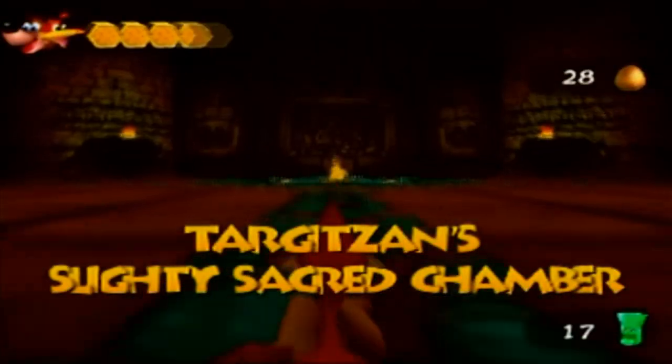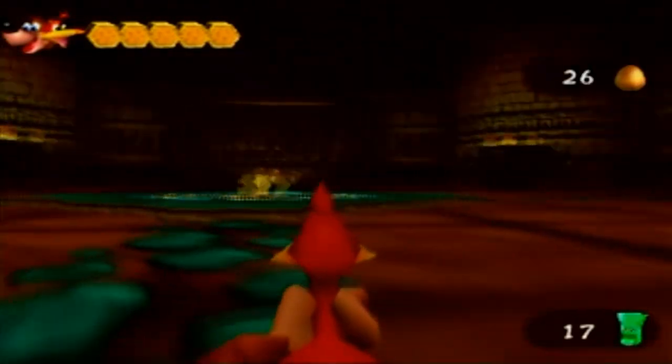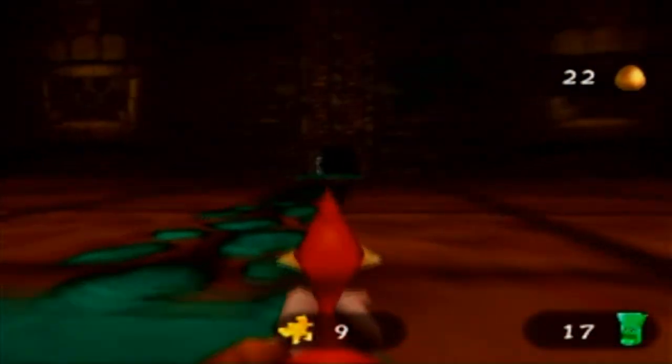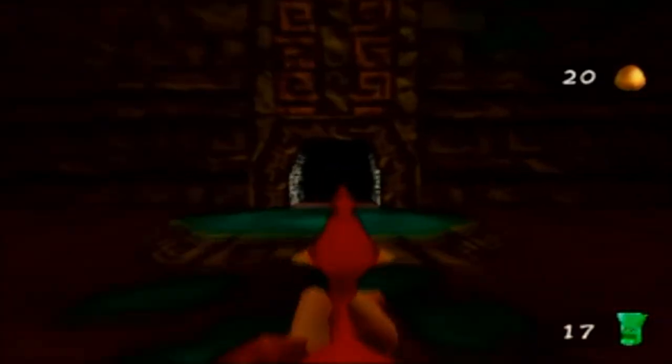It's Targotsan's slightly sacred chamber — it looks pretty nice. And there's a Jiggy in here! Another Jiggy in our pocket. But we still need to collect more statues because there's a second Jiggy we can get in here as well.